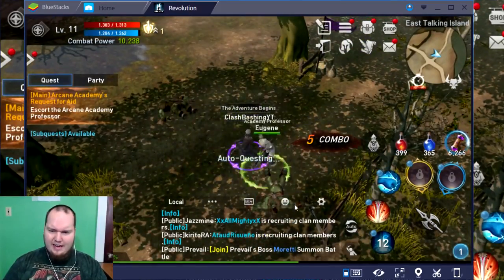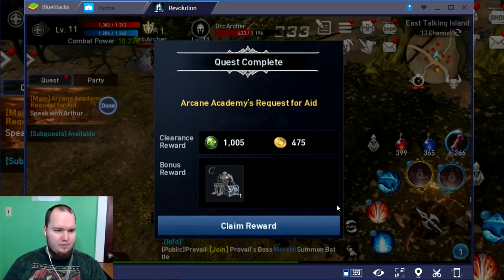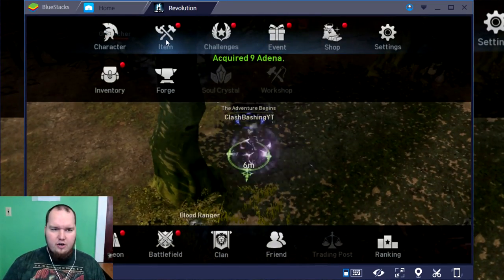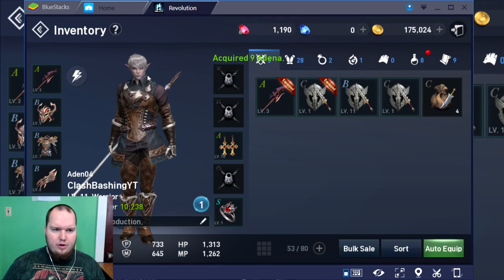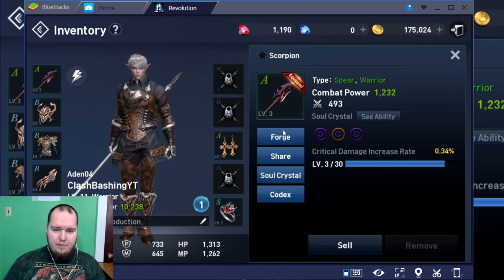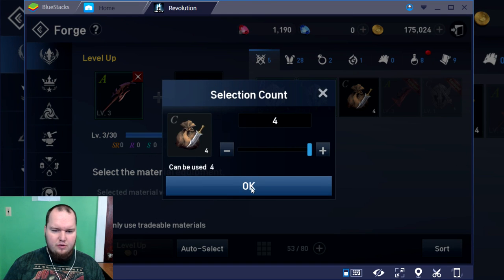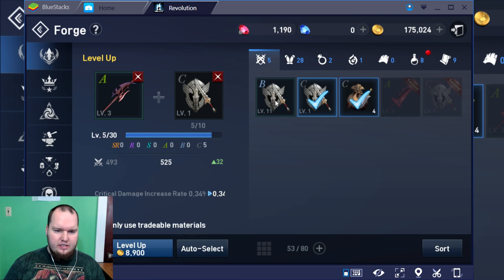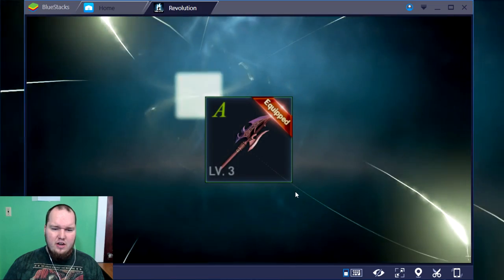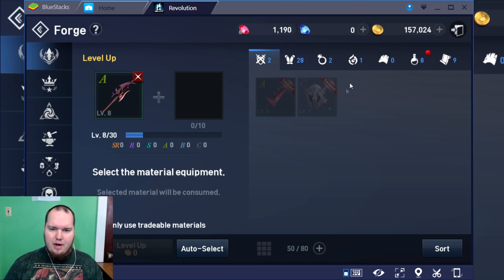Quest complete! We're getting some rewards. Let's check out our inventory — go to our items. Let's make sure we have the best stuff equipped. We got this awesome weapon right here; we're gonna go ahead and try to level it up. We got some stuff to level it up, so we'll use all four of these. We're gonna level up our weapon to get a stronger weapon. Look at that — we gained 80 combat power from that.